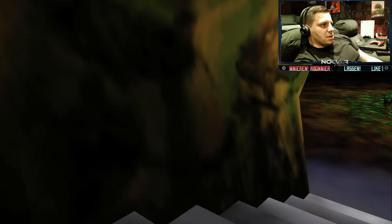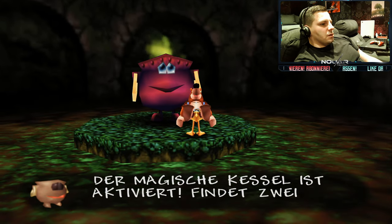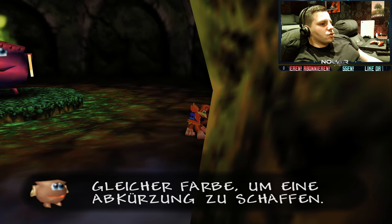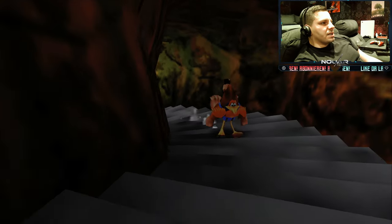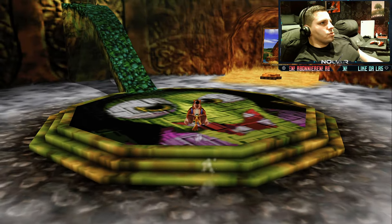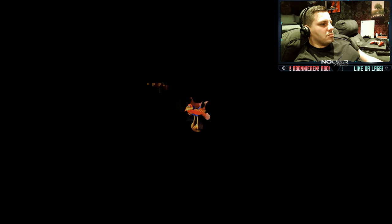Da ist doch noch ein Ei. Der magische Kessel ist aktiviert – findet zwei gleiche Farben, um eine Abkürzung zu schaffen. Ihr müsst zwei solche Dinger finden und dann könnt ihr euch zum anderen Kessel teleportieren. Wir müssen aber, um in den zweiten Level zu kommen, erst mal hier rein.